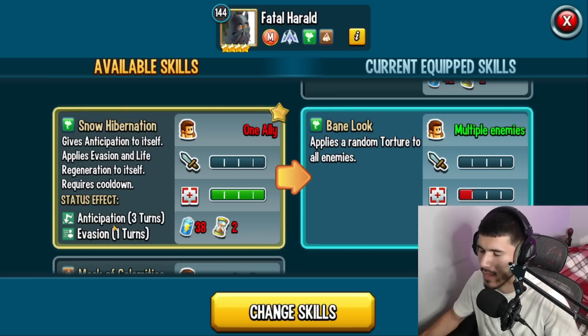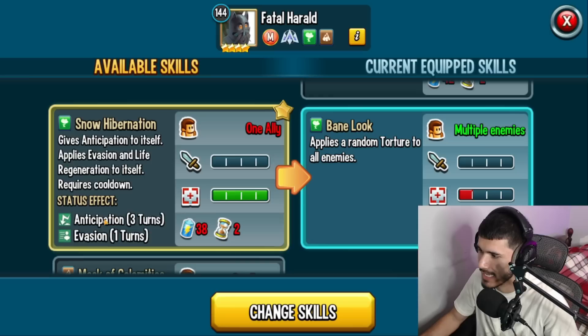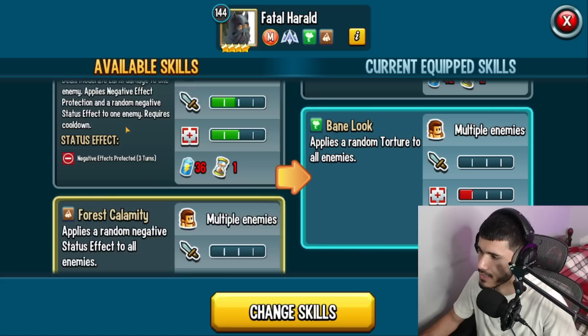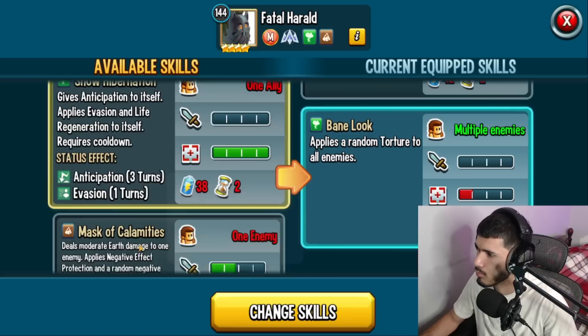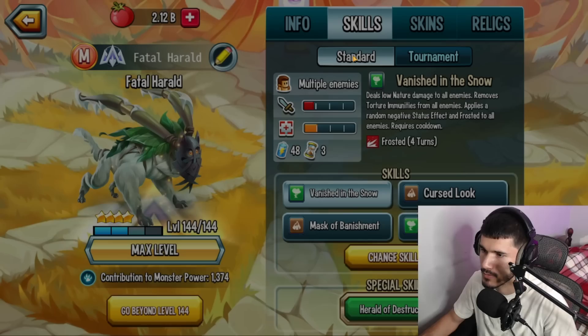There's also a self-support skill that gives Intubation, Evasion, and Life Regen. If this monster doesn't have unlockable skills, at level 100 you can technically get Intubation. There's also Mask of Calamities — moderate earth damage to an enemy, applies negative effect protection and random status effect. You can run that or the previous option. If you want to stack up the Frosted skill, you can, but I think I'll run the self-support skill since it's nice to have from time to time.